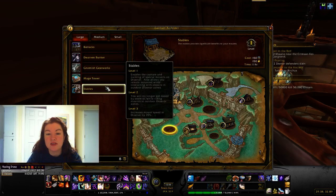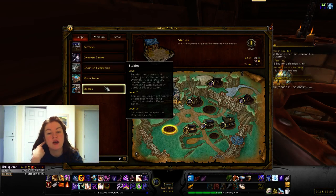Stables allows capture and training of special mounts and lets you remain mounted while interacting with objects in outdoor Draenor zones — similar to what the Talbot gives you in Nagrand. Level two means you no longer get dazed by enemies while riding in outdoor Draenor zones, and level three increases your mount speed by 20% in Draenor.